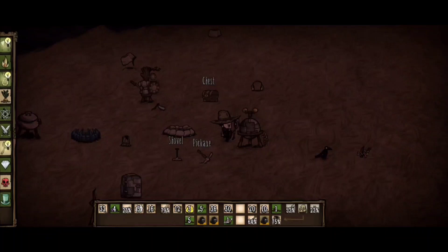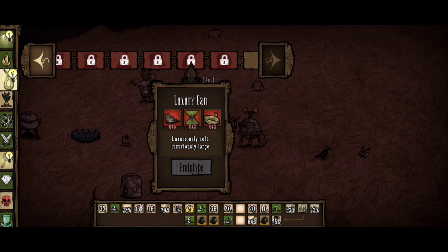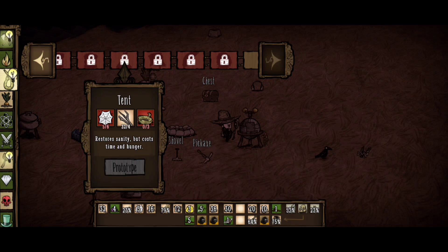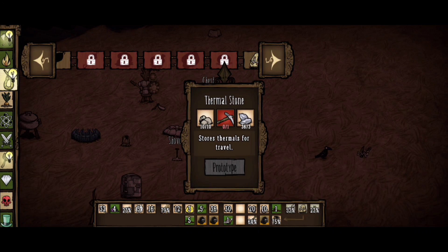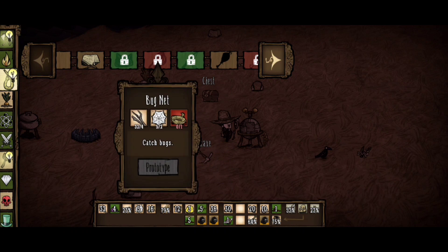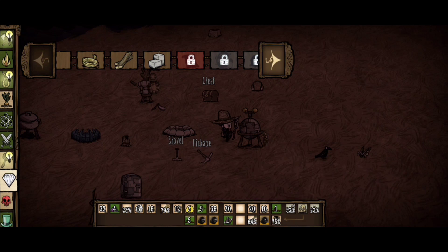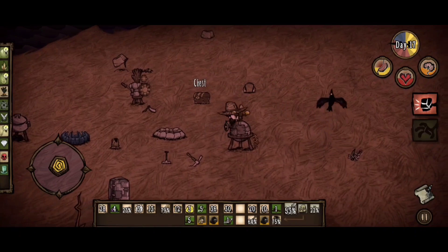Let's see where this goddamn bug net is — it should be around here someplace. The tent and the bed roll restore massive amounts of sanity, but at the cost of hunger. Thermal stone — we need that for the winter and summer; maybe making two of those is not a bad idea. There's a compass, umbrella, bird trap — that'll be good eventually. Here it is — bug net! We need to get some rope for that, so I'm gonna craft some really quick. Now we have the bug net; I'm gonna place it over here and use it in a bit.